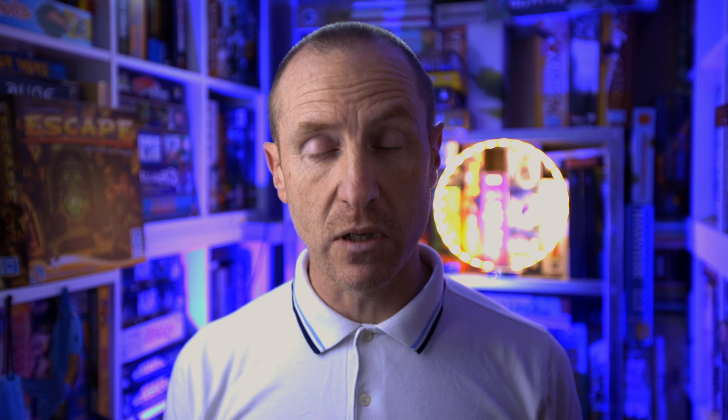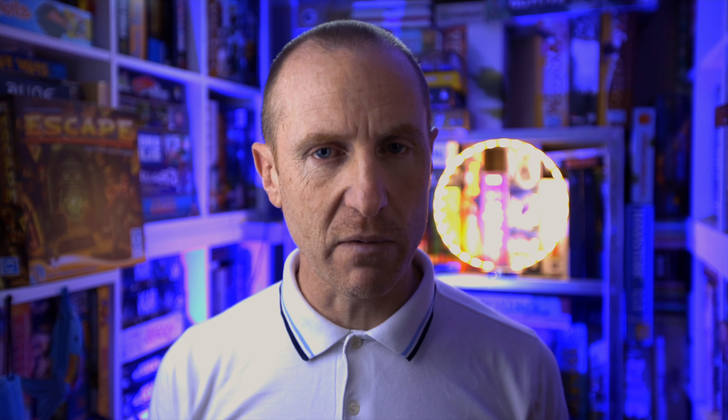So, Escape: Curse of the Temple - how do you play this game? This is a real-time semi-cooperative game where you're going to be rolling dice as fast as you possibly can to generate icons that will allow you to take certain actions. First thing you're going to do is take the start tile, dump it in the centre of the table, then construct a deck from the remaining main tiles and basic tiles, putting the exit tile somewhere near the bottom.